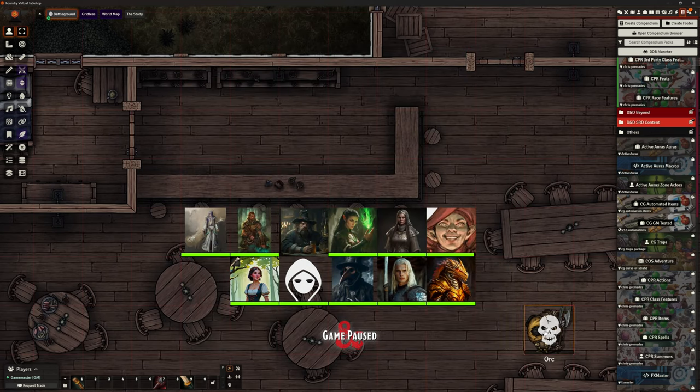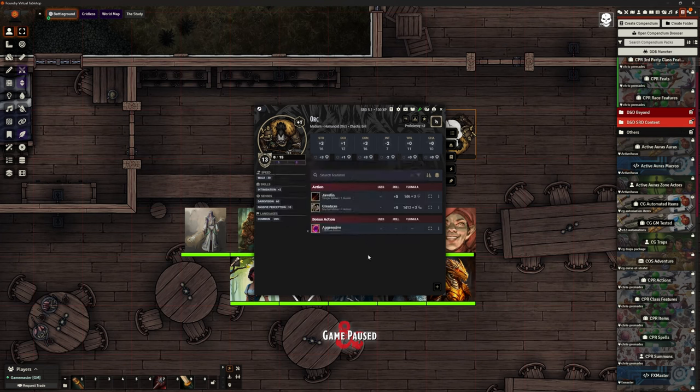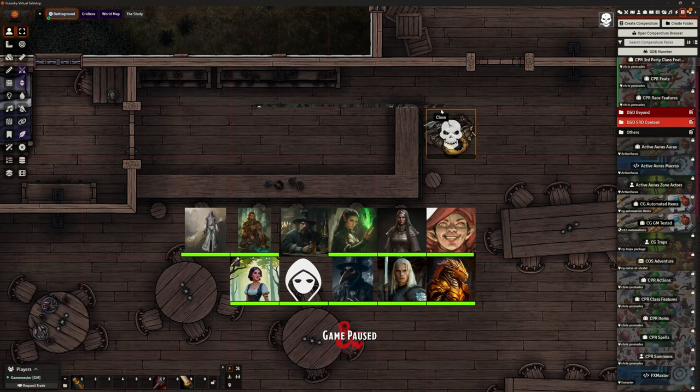I won't go through every character, but I do need to mention monsters. Monsters also have a CPR box — but this is not working yet. They wanted to get it released and focused on class abilities, skills, and spells first. Monster automation hasn't been implemented at this time. However, there are plenty of monster abilities available that you can pull straight out of the compendiums manually.